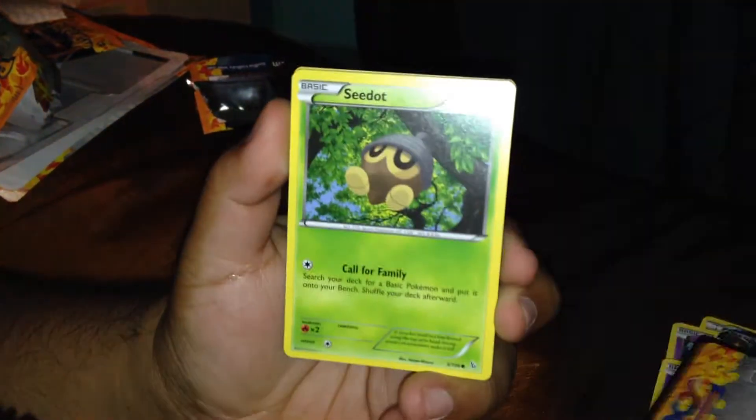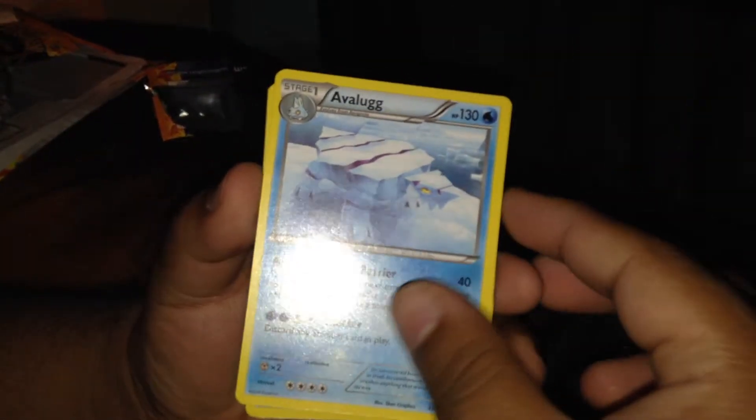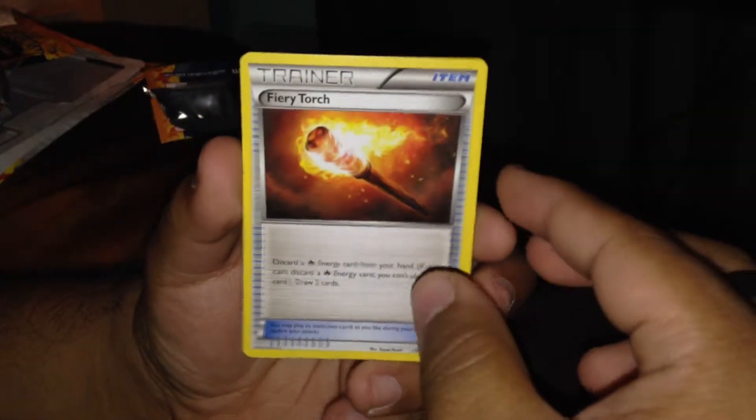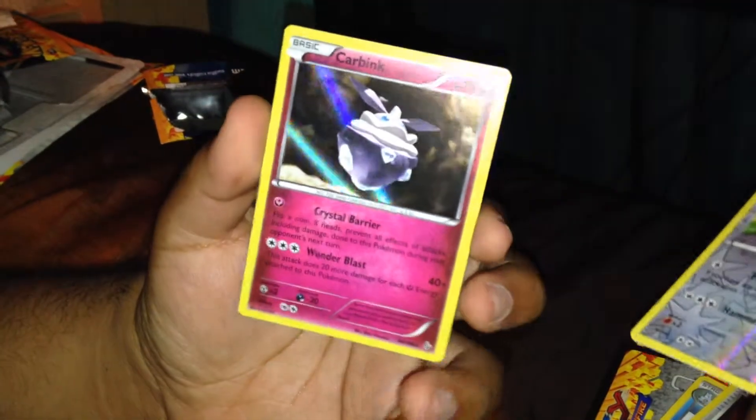All righty. So we have a Flabebe, a C-Dot, Sneasel, Litleo, Pidgey, Sneasel, Avalug, Fiery Torch, a Miltank Reverse — that's pretty good — and a Carbunclo. Not bad of pulls.